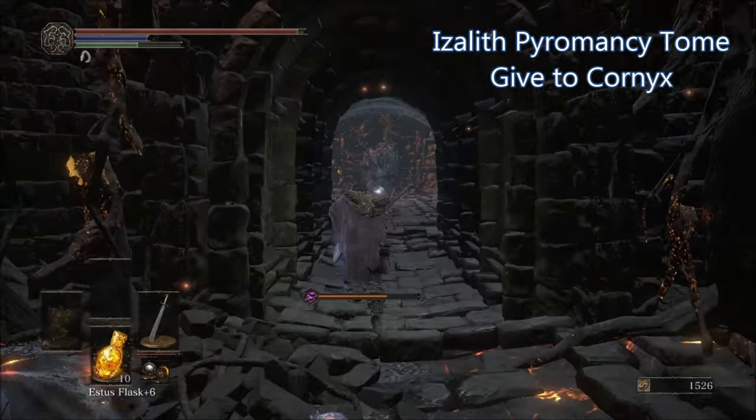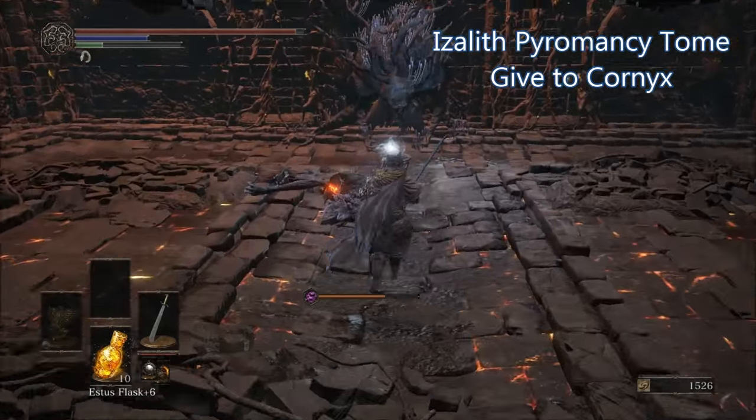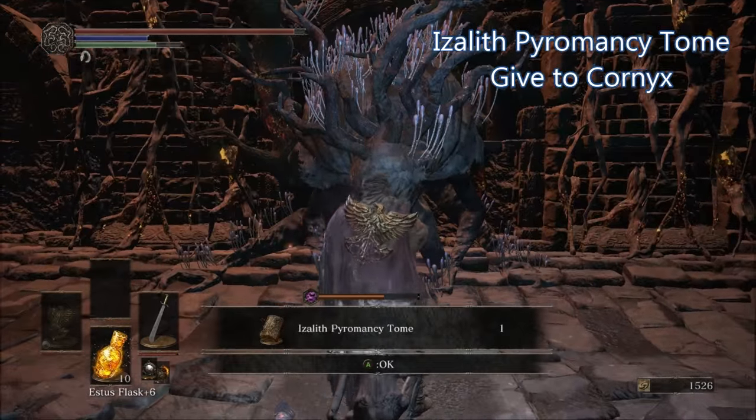To get the Izalith Pyromancy Tome, start off at the Smoldering Lake in the Old King's Antechamber bonfire, turn left, and head straight down that hallway until you reach a dead end with the tome lying in front of a statue.